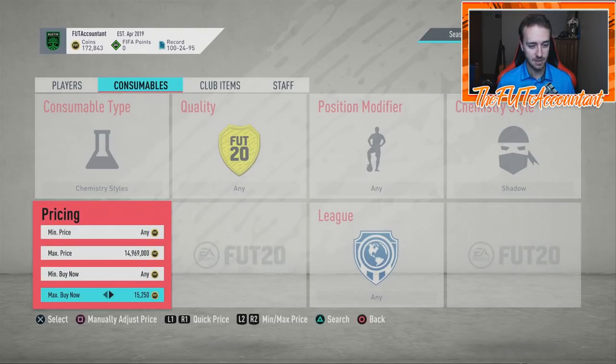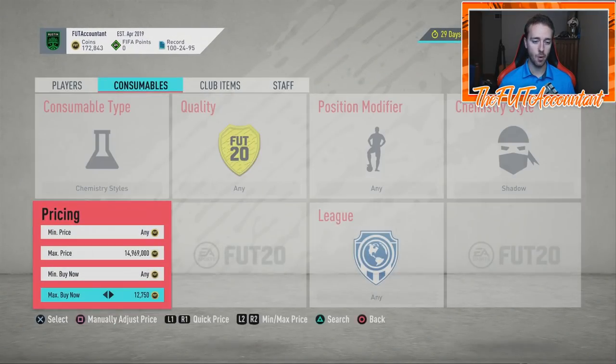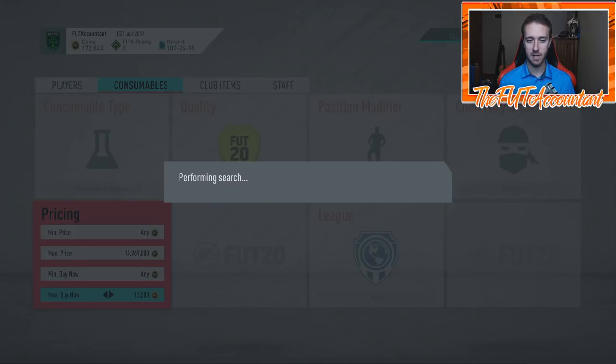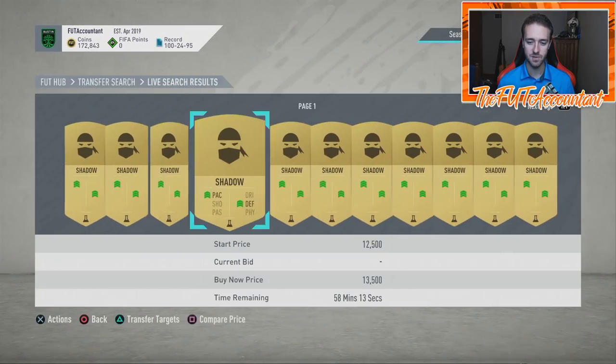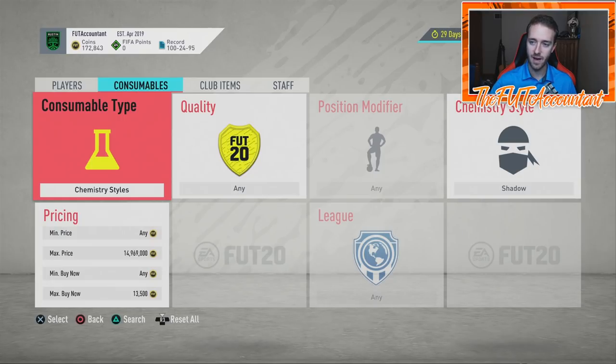People are flooding the market with these cards as we speak because obviously these cards are not worth 25k right now. It looks like they're selling for around 13,000 coins, so they are trickling their way down — they were selling right at 20k, right at 25k, and now they're kind of trickling their way down.